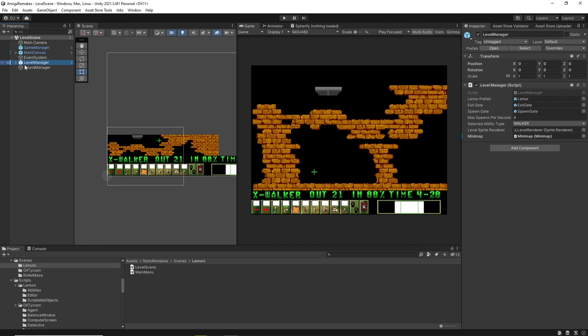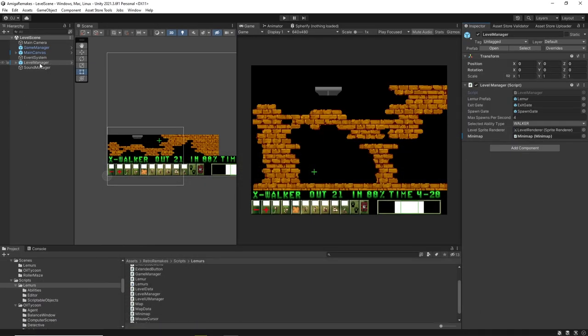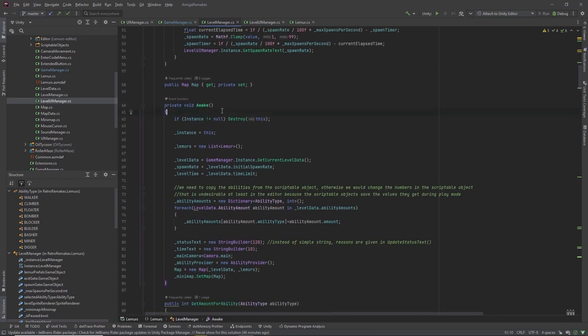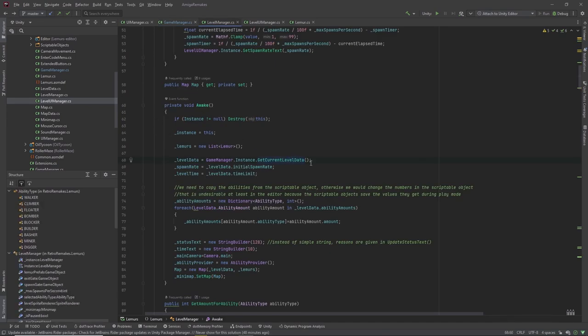This here is the Level Manager, and all the magic of how the level is set up happens here, so let's open it by double-clicking. When the scene has loaded, the Level Manager game object is constructed by Unity and then Awake is called on that script. We will take a closer look at the Level Manager in greater detail in the next video. For now we concentrate just on the flow of the game. Here you can see the level data for the current level gets pulled from the Game Manager — we ask the Game Manager for the current level data and it delivers it.